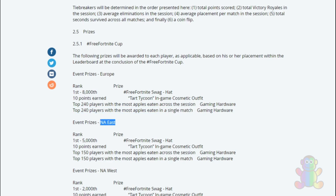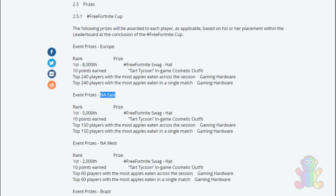If you are on the East server, the reward system works like this: if you rank 1st to 5,000 you get the hat. If you earn 10 points it's the same — you get the Dark Tycoon outfit. And if you belong to the top 150 players with the most apples eaten across the session, you get the gaming hardware.